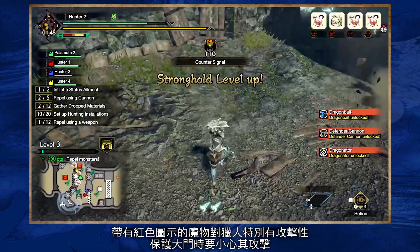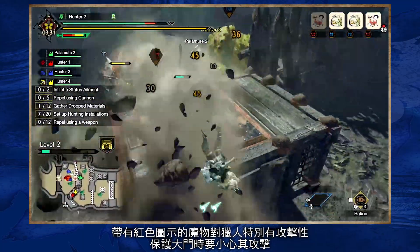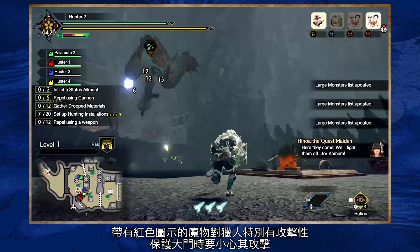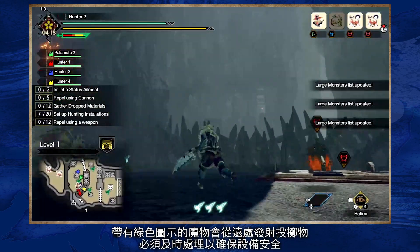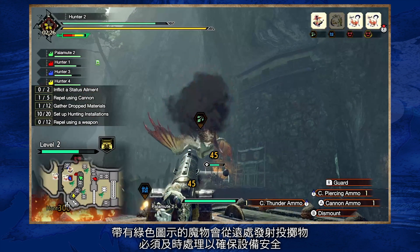Monsters with the red icon are especially aggressive towards hunters. Watch out for their attacks as you try to defend the gates. Monsters with the green icon shoot projectiles from afar — dispatch them quickly to keep your installations safe.